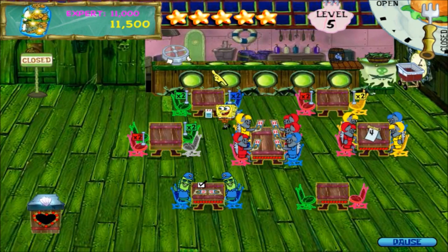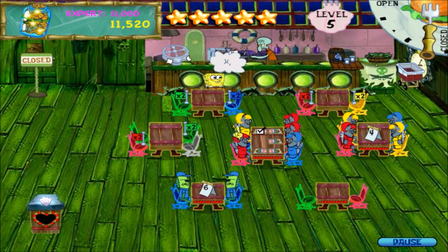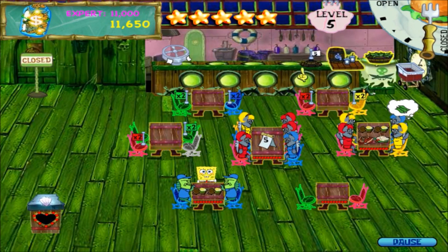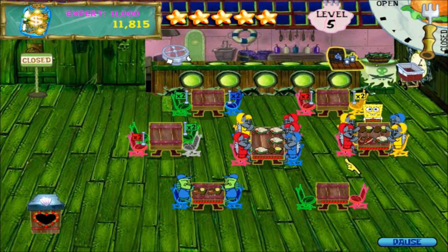Have a drink. Nope, nope. Didn't mean to do that, oh well. I ordered right when I was trying to give them the drink. But I've already reached expert! Table six, there you go. Table five. Have some more kelp. Wait for them to finish eating and I should finish the day with over 12 grand.